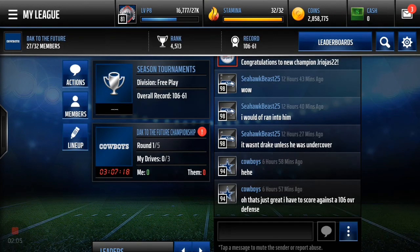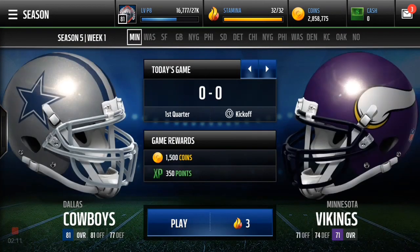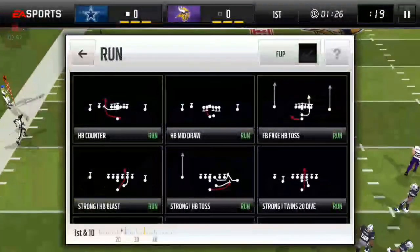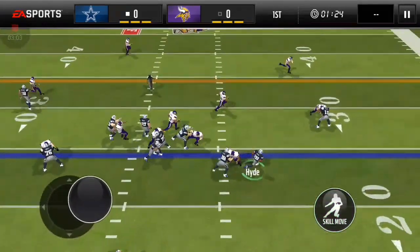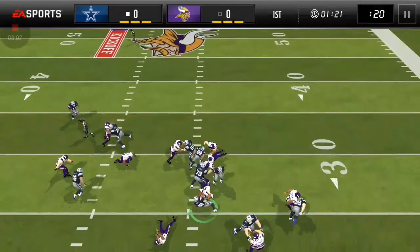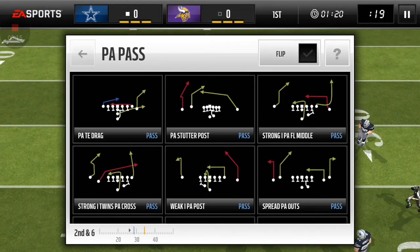Pack and play, guys — doing something a little different on the channel, just trying to get the most content we can. We'll go ahead and receive. Here we go on offense — strong halfback blast, Carlos Hyde. Let's see if we can make anything happen here. That didn't look too good. Let's see what Matt Stafford has for us.